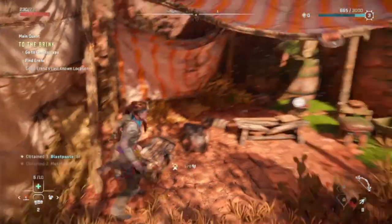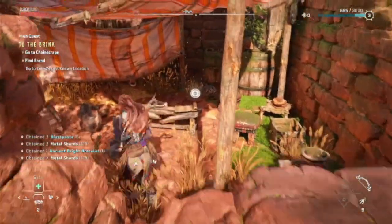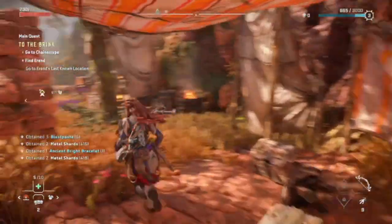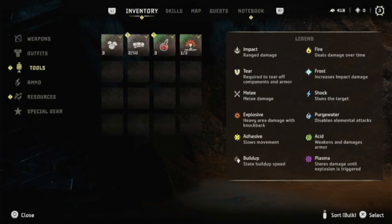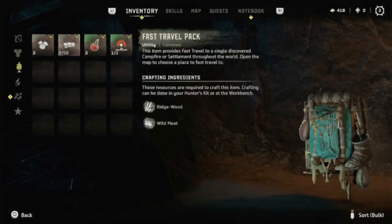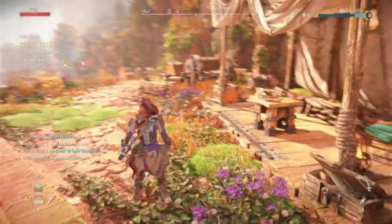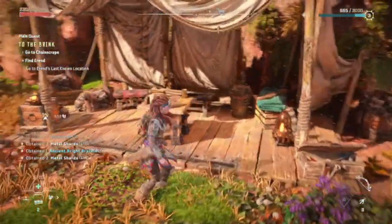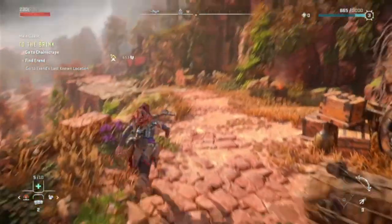Got us some supplies. See our skills we're doing — I already checked out before. Got a Fasho pack, that's good. Resources, current actions, nothing checked there.